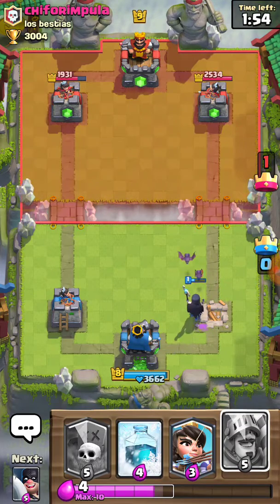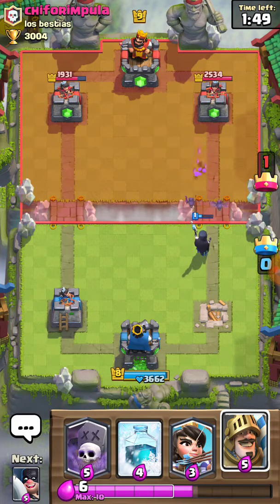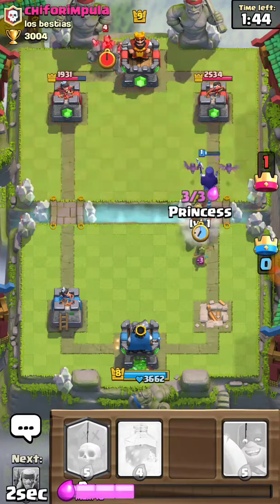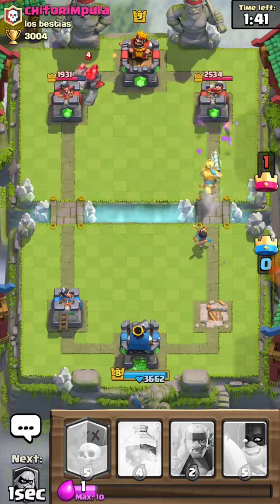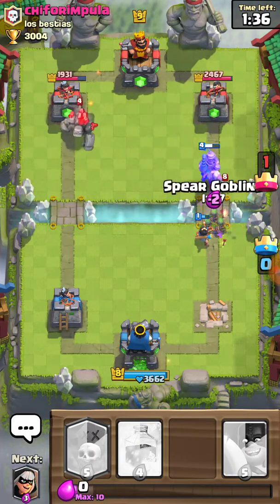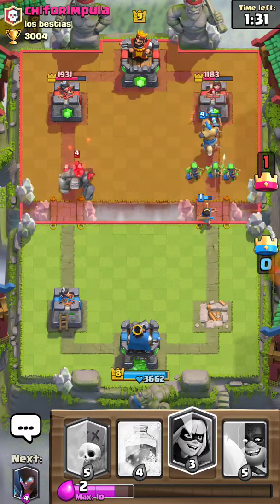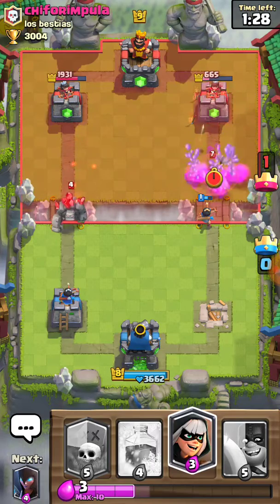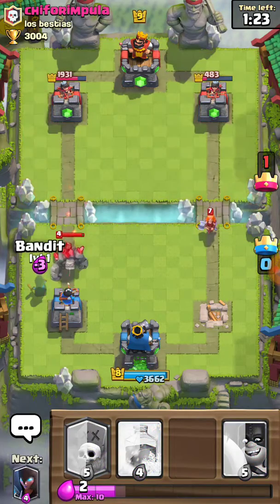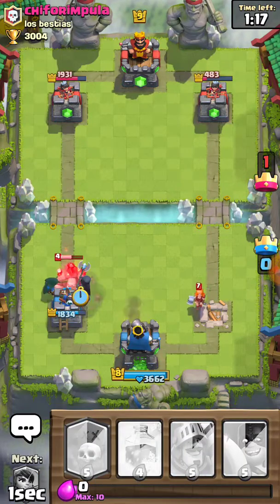Okay so Night Witch is going to do that. I'm not going to do this yet because I want to get the Princess. Oh my goodness — I got him right there, he is so toast! Okay perfect. We got him down by a lot of health, but the Golem deck might eat me in a matter of time.